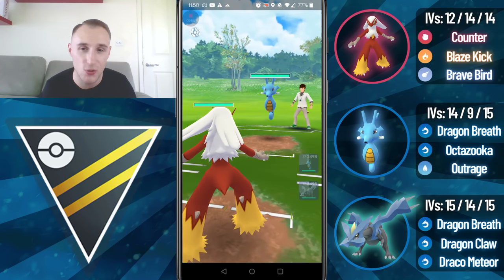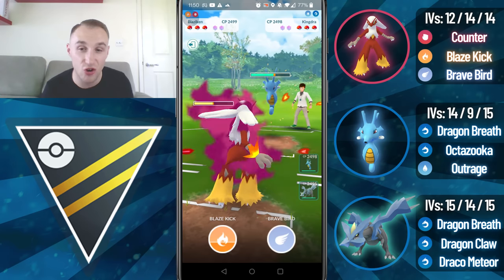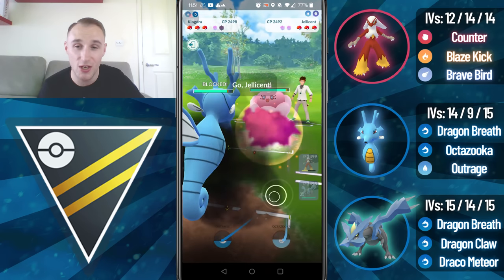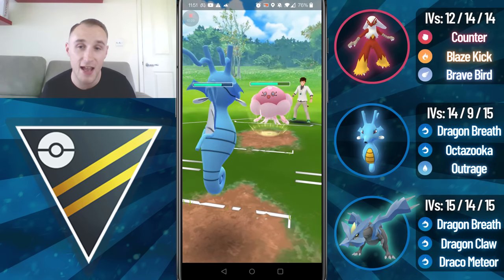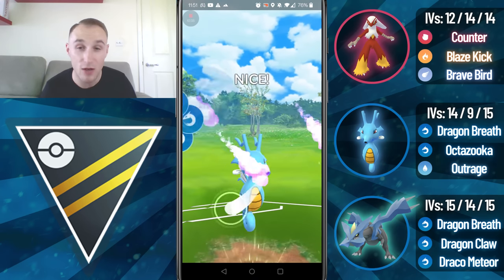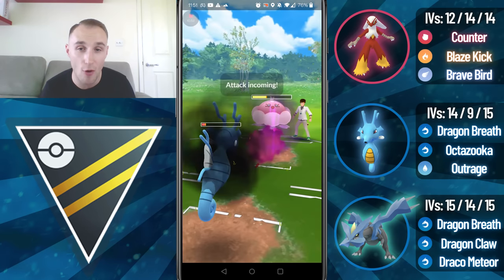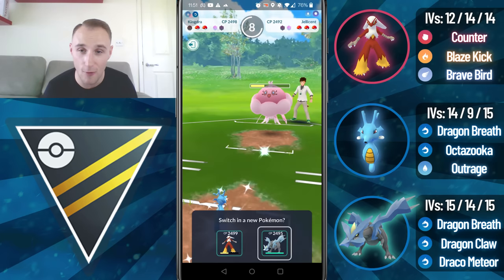Into the next game we lead into a Kingdra — I'm going to stay in for a while, eventually swap into my own Kingdra trying to catch an Octazooka, but my opponent doesn't throw straight away. I'm not sure if it's an Outrage or not, so I go for the shield. Unfortunately I am baited but they don't get the attack debuff, which is fine. They come in with a Jellicent. I can tank the Shadow Ball, so I will, and I'm going to go straight for the Outrage — I want guaranteed damage or a shield, and I'm able to get a shield in this matchup.